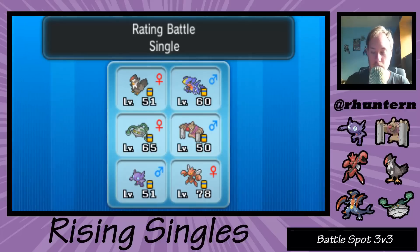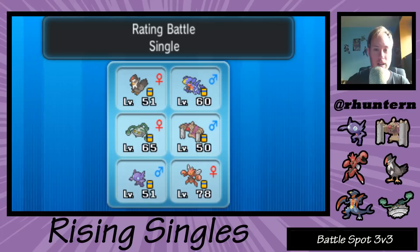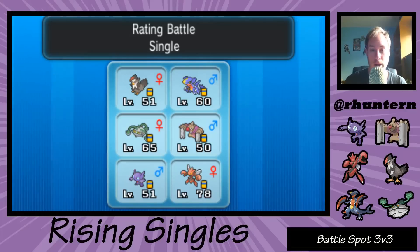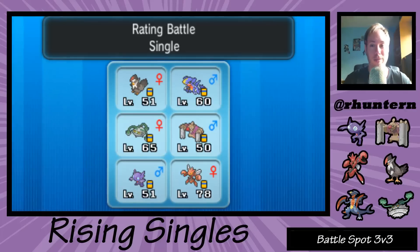If not, I might just rework the team to be like a sand team so we can really show that off. There are so many ice types floating around that it's not really worth it to bring Garchomp sometimes.